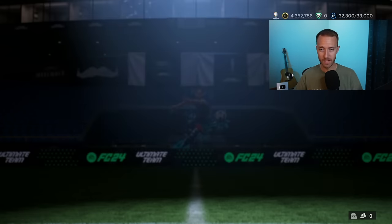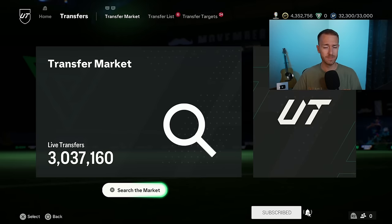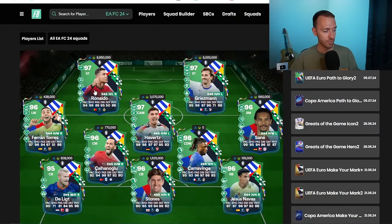Let's talk about the cards that are in packs. Actually yesterday, not a lot of SBCs. It was a step down in terms of the quality of the SBC content on our promo Friday from what we have seen more recently. We had PTG, the knockouts, right? It was the players that we looked at in yesterday's video for the leaks, and we got some big stats in here. We have the 97 Cristiano Ronaldo, the 97 Kai Havertz.